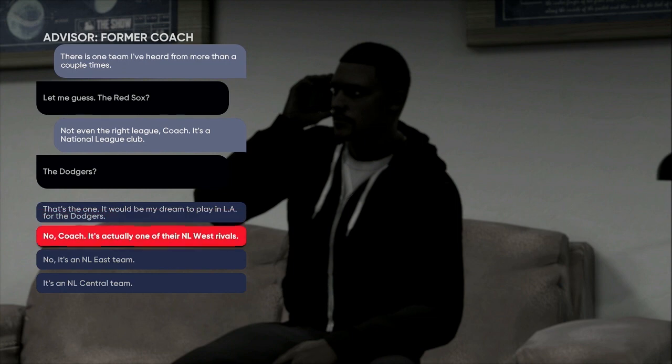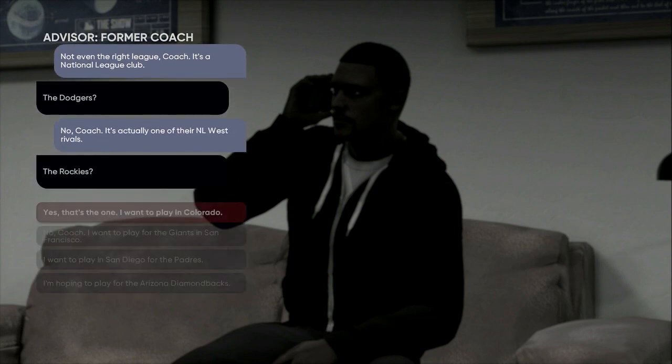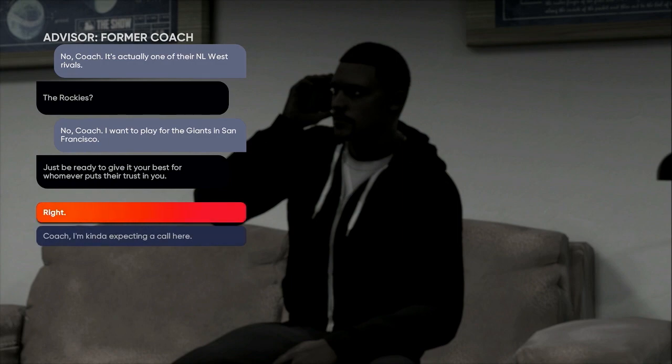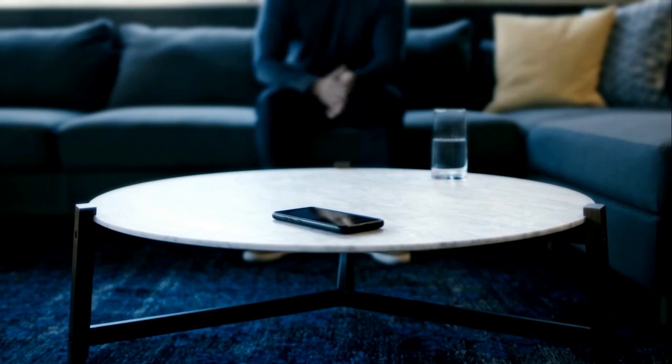Go to National League club and it will say the Dodgers — say no, it's actually one of their National League rivals. Go to National League rivals and come down to the San Francisco Giants. That's who you have to pick because the roster is glitchy there. It's going to say be ready to give your best for whoever puts their trust in you — click that and it'll go through the cutscenes.